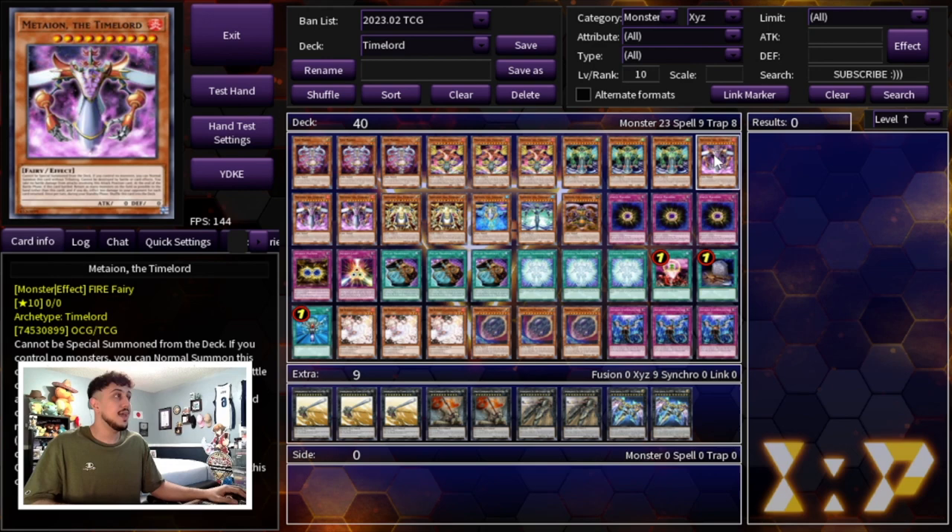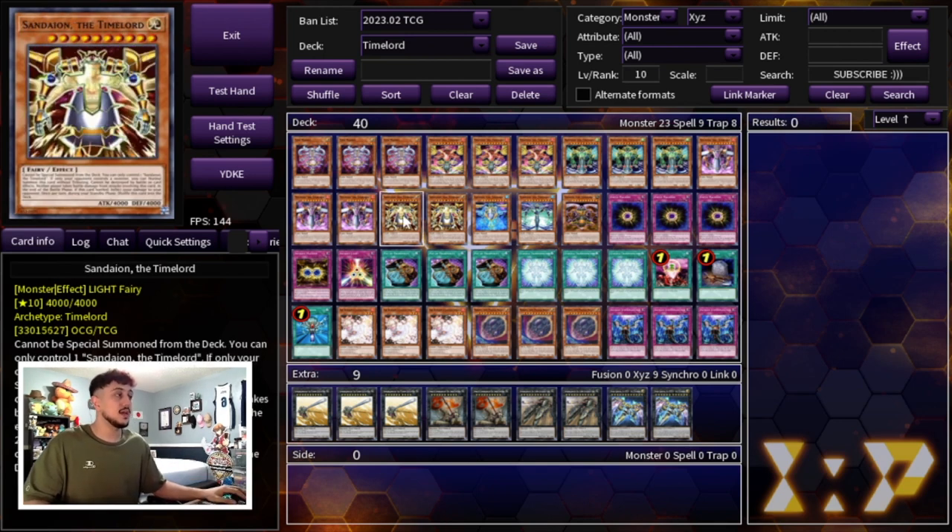We're playing three Metaion. If it battles, you return as many monsters on the field to the hand as possible and then inflict 300 damage to your opponent for each card returned. It's another burn effect for the deck which is really cool, and it also helps you clear your opponent's board.